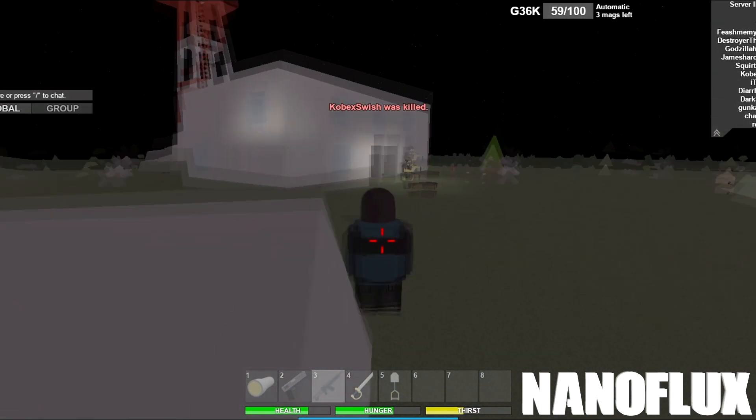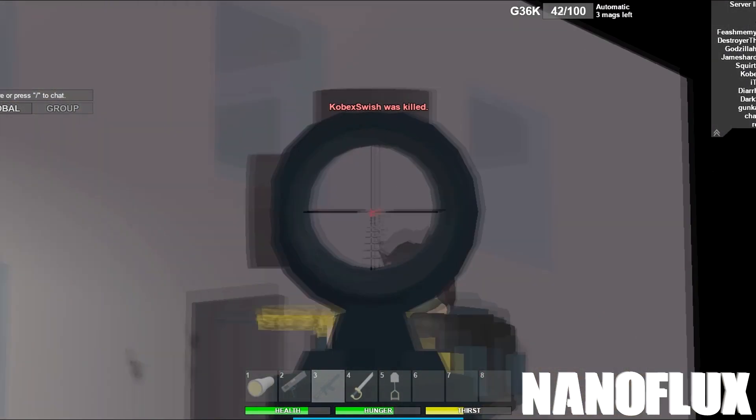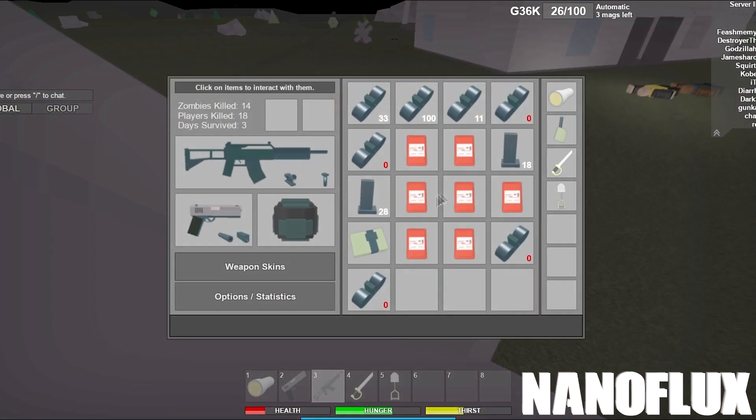With about two more remaining in the building, he comes around by this rock, aims down his sights, takes that one, and then quickly takes down the other, winning him a nice 1v4 with red health remaining. Way to go, Nanoflux, for a nice play.